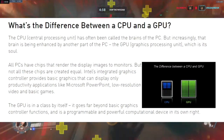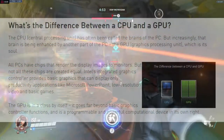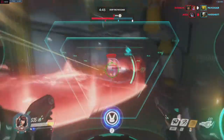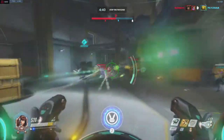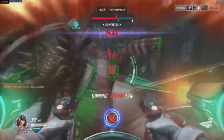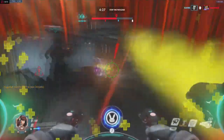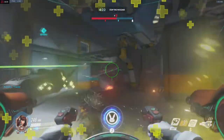How does a graphics card differ from a CPU? Well, according to Nvidia, the CPU, or central processing unit, has often been called the brains of the PC. But increasingly, the brain is being enhanced by yet another part of the PC - the graphics card, which is its soul. All PCs have chips that render display images to monitors, but not all these chips are created equal. Intel's integrated graphics controller provides basic graphics that can display only productivity applications like Microsoft PowerPoint, low-resolution video, and basic games. The GPU is in a class by itself.